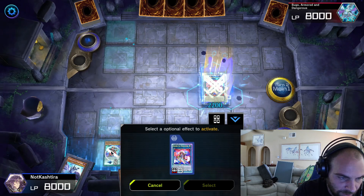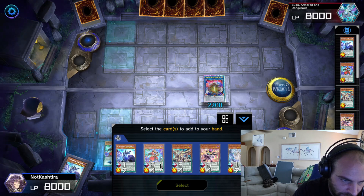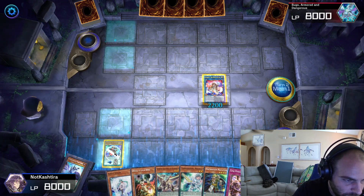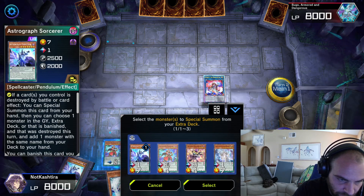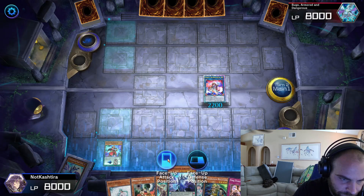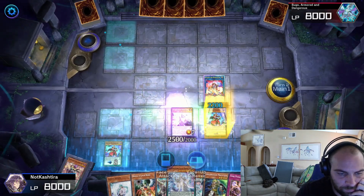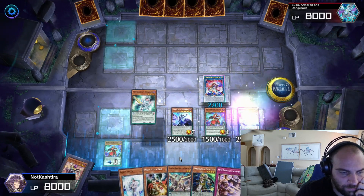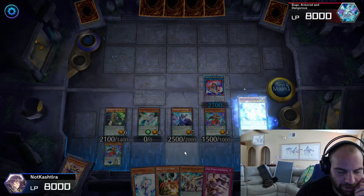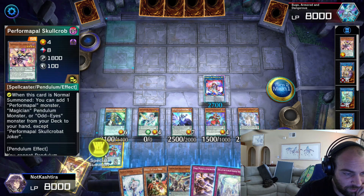We're going to have to summon real big. We're going to add something back to our hand — let's add Dark Worm. We're going to Pendulum Summon: one, two, three, four, and five. Normally she would just summon him from the deck, but we already had him so we didn't need to. We're going to grab our trap card since we have tons of material. Going to Baron de Fleur.